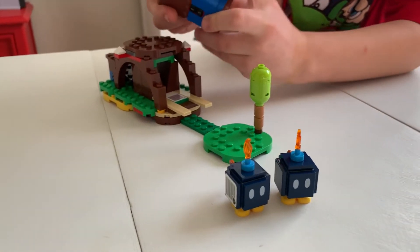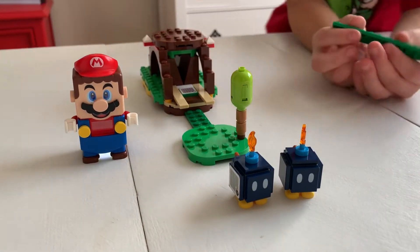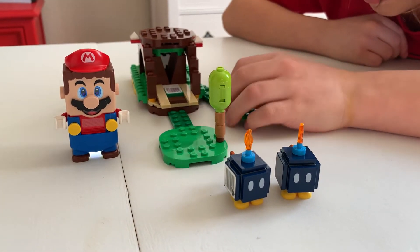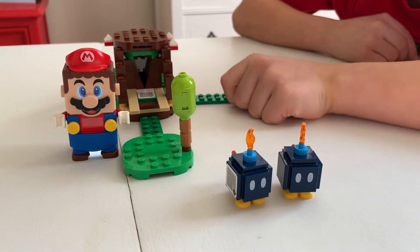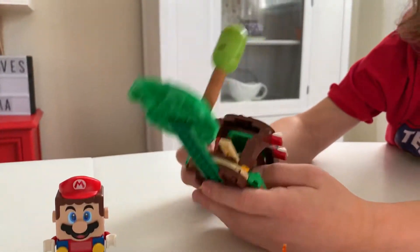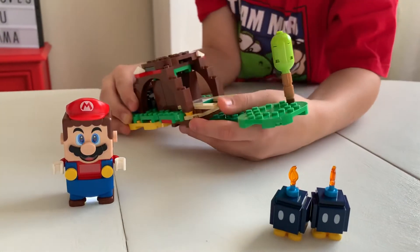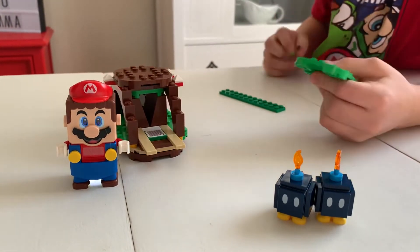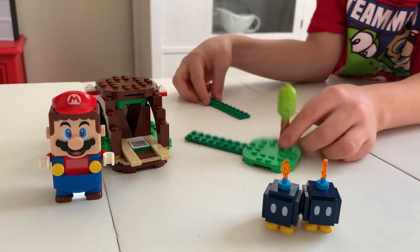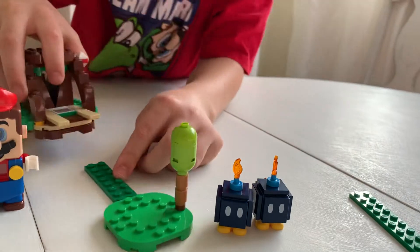Mario, are you too fat to get it? You can get 3 coins from that. So there's literally technically 3 enemies in this set, 2 if you don't count the Koopa sticker. The bottom is very simple. This one's the build that's not super duper modular. This is like the only part that can actually move everywhere. There's also an extra piece just so that you can expand your Lego world.